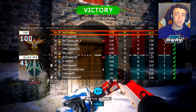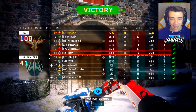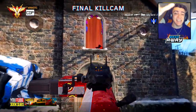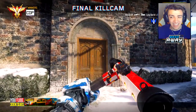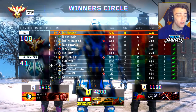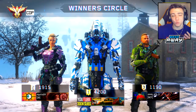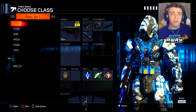41 and 4, 10.25 KD — I will take that, honestly not bad. It was slow in the beginning but the Sten came in clutch. Look at these guys all camping in the two buildings on each side — so many of them had hives and it was pretty difficult, but we got it. 41 and 4, 10.25 KD, that was a pretty decent game. I love that taunter animation.